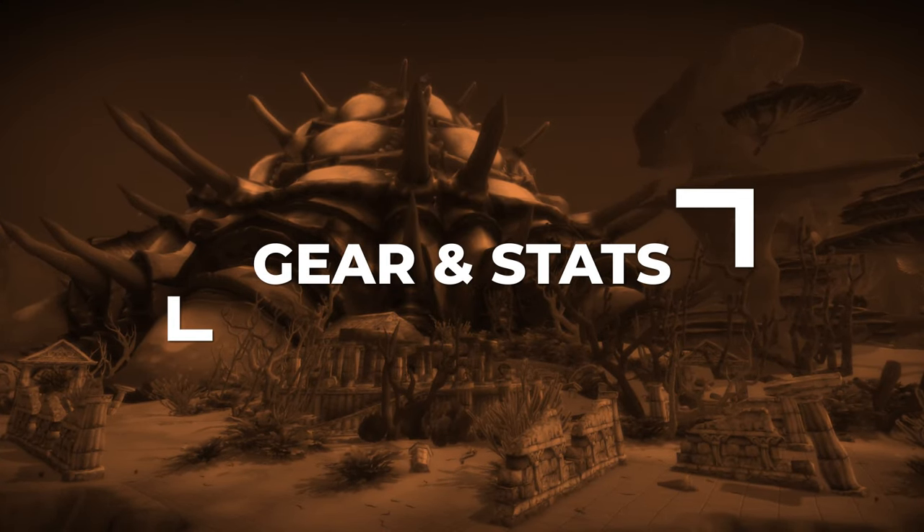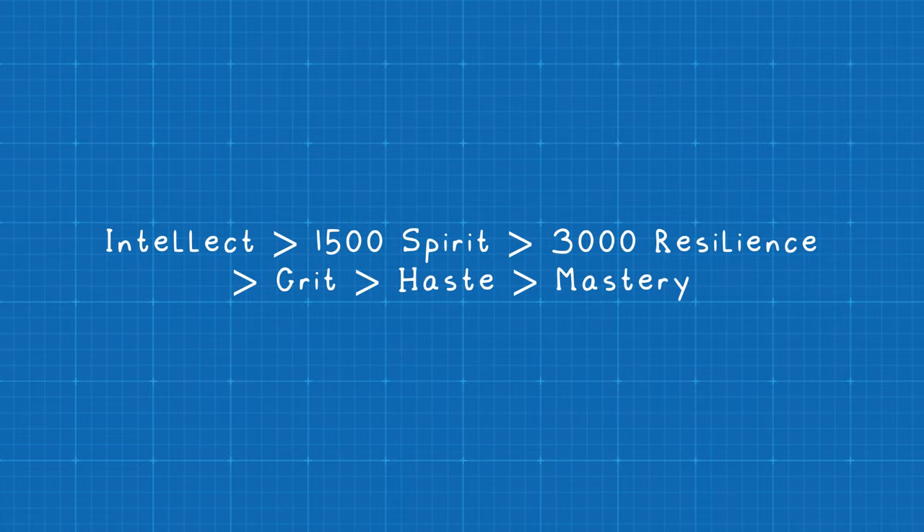Let's go over your best in-slot gear for Season 9. First, stat priority: you want as much Intellect as possible, which you'll naturally acquire through gear. After that, aim for around 1500 Spirit for mana regeneration. Then at least 3000 Resilience, though you can play as low as 2000 if you're confident you won't be the kill target. After that, Critical Strike — and if you're staying relatively high on mana, you can drop some Spirit for more Critical Strike. Then Haste, then Mastery. Spell Penetration and Hit are effectively useless and should never be pursued.